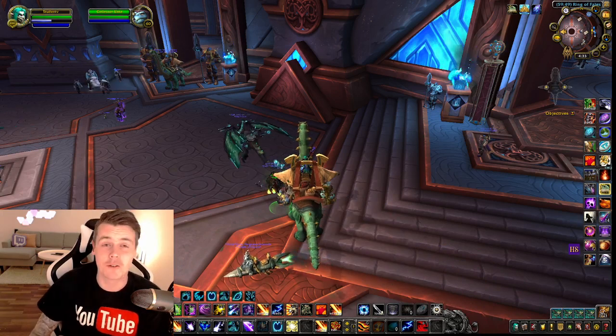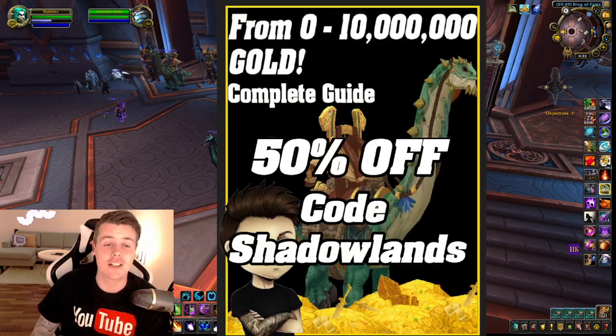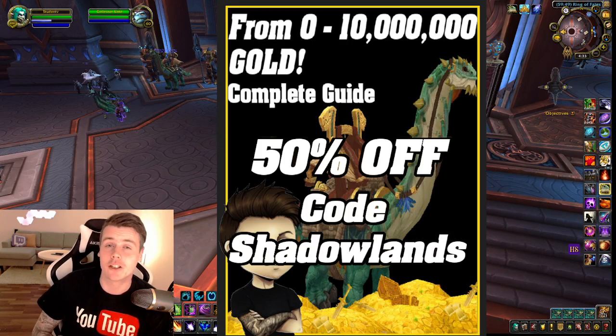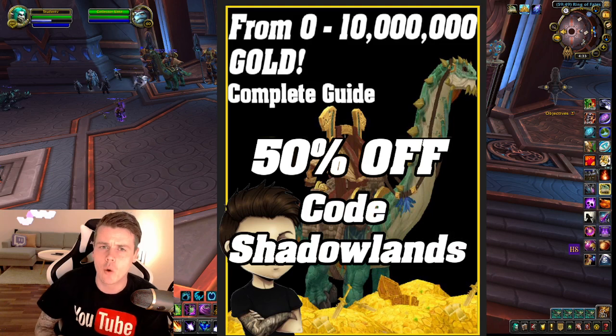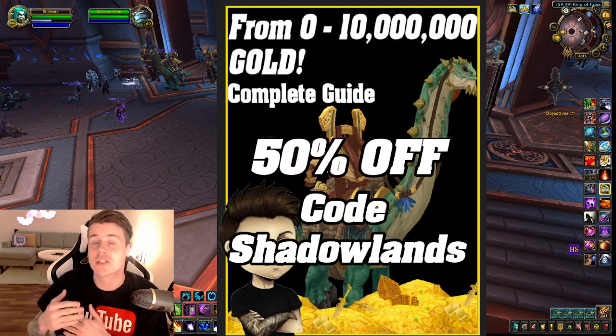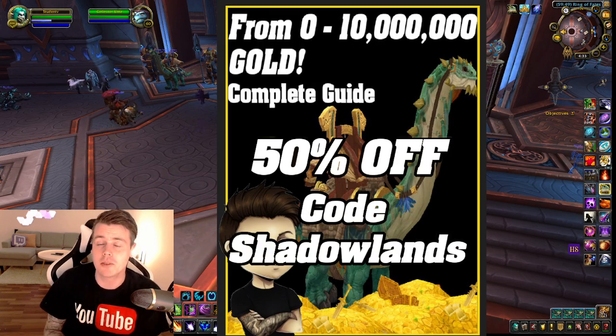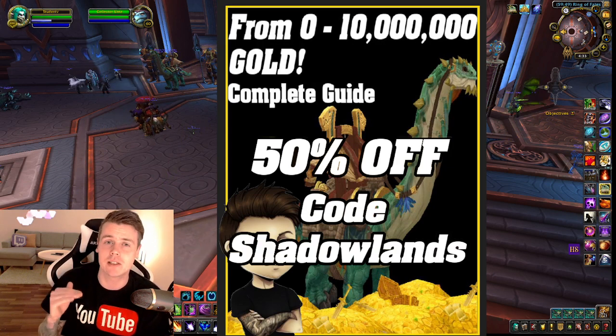First, I want to mention that you guys can still get the zero to ten million gold guide 50% off using code 'shadowlands.' Basically it's a book that I made about one and a half years ago and I've been updating it ever since. The whole idea about the book is easy, nice-to-do farms on a step-by-step basis, so it's super easy to follow along.